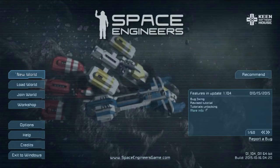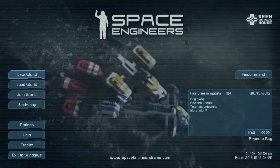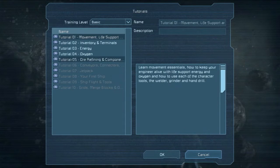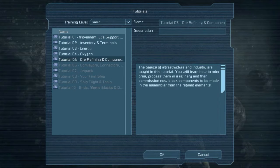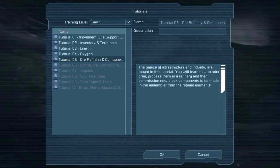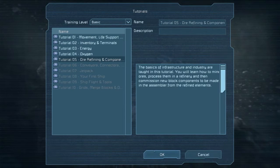Hello everyone, and welcome back to Space Engineers. I'm your host Val Death, and we're playing through the tutorials. Next up is tutorial five: ore refining and components. We've seen some of this already in the previous tutorials, but this is going to focus more on this aspect. The basics of infrastructure and industry are taught in this tutorial. You learn how to mine ores, process them in a refinery, and then commission new block components to be made in the assembler from those refined elements. Let's get started.